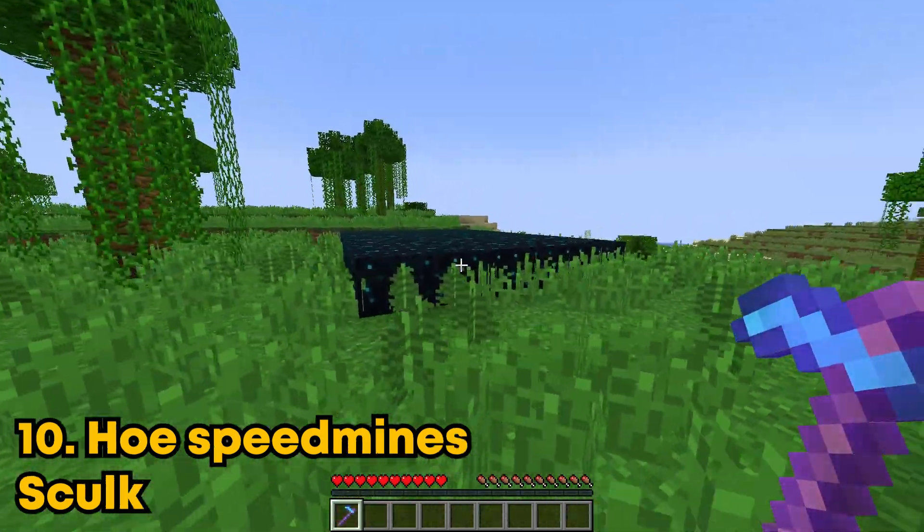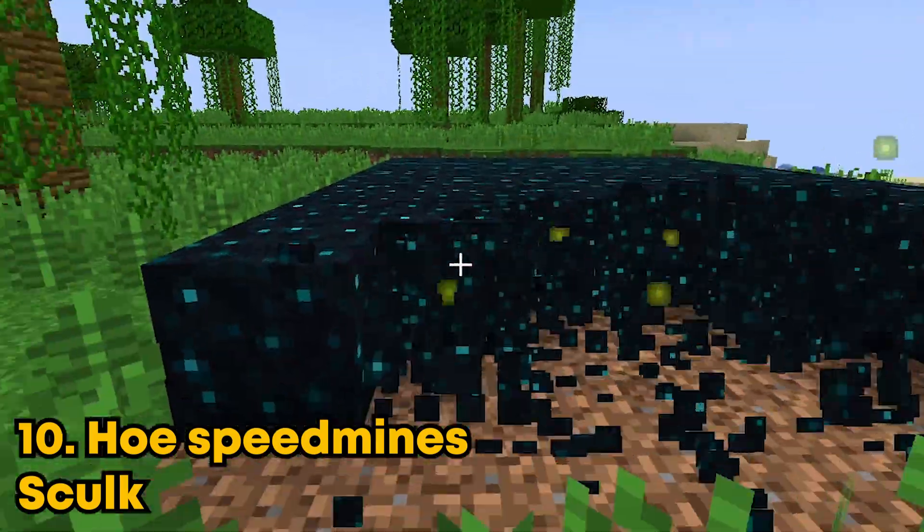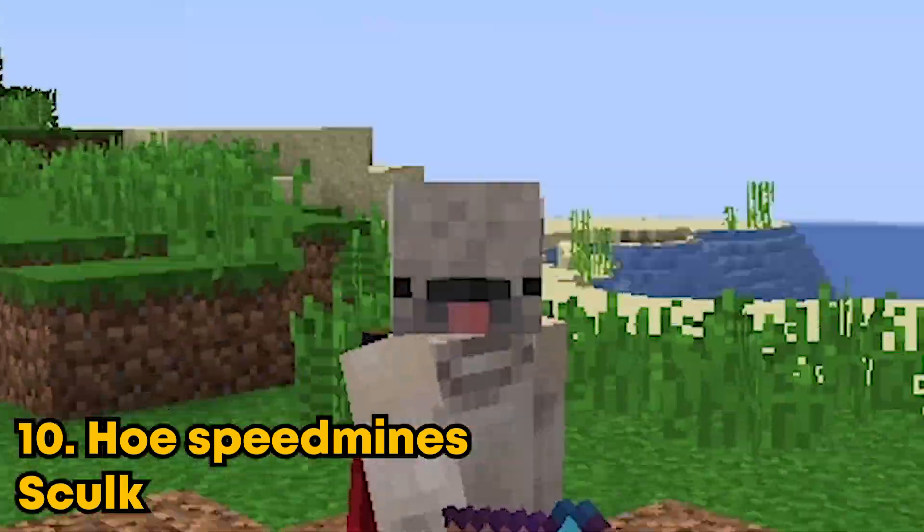So apparently if you use an enchanted diamond hoe, you can mine skulk super fast. God damn, this is so fast. This is true.